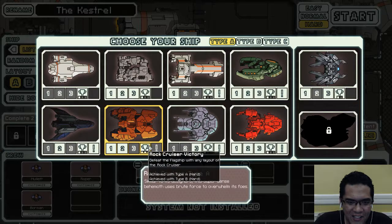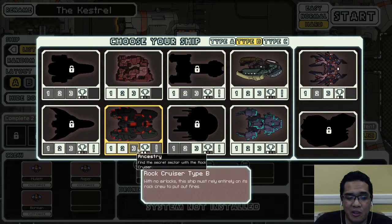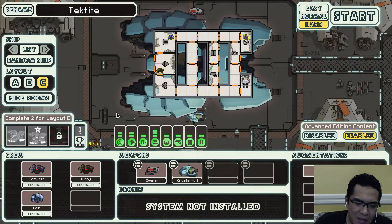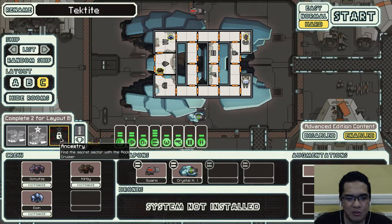Anyway, we got the victory for our Rock Cruiser A and B! That basically means I no longer have to deal with these really bad ships and we can enjoy Rock C from now on. Although the weapon system of Rock C is total ass, this specific Crystal crew member is going to be very crucial to how we get the Crystal Cruiser quest and the ancestry achievement.